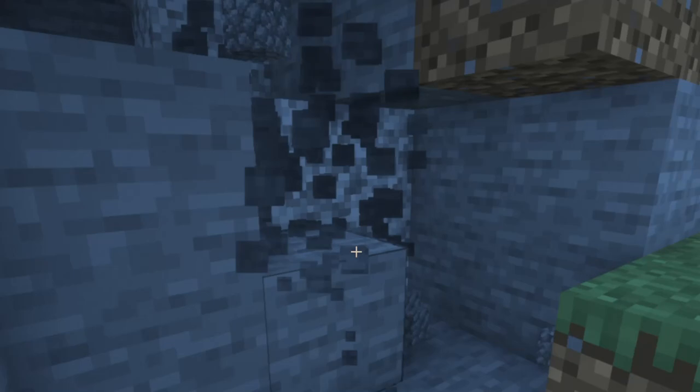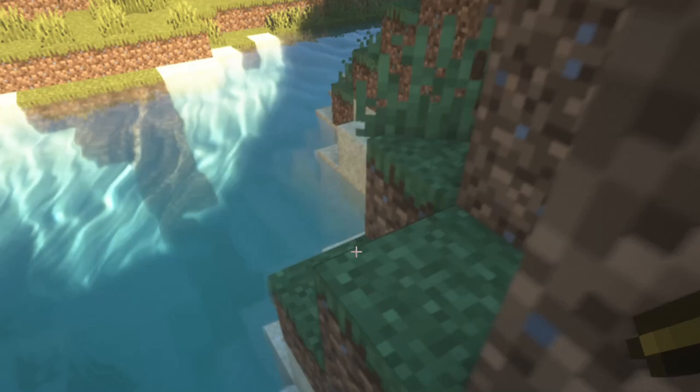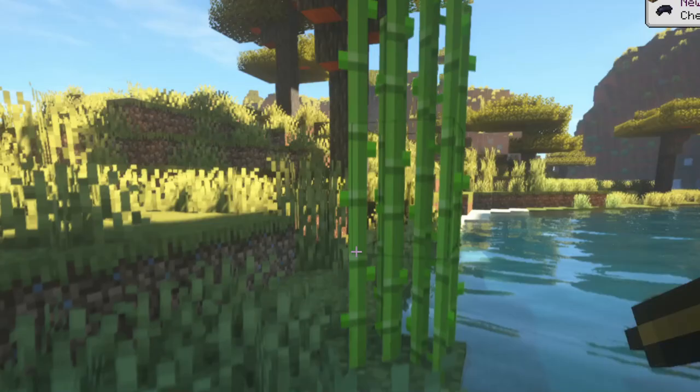Grab as much stone as we can before my pickaxe breaks - if it does. About 20 pieces should be enough. I'm not gonna go up there yet because I have no clue what is in there. Let's go - oh, ink sacs! Sugar cane, I need this. I'll take that, thank you. My inventory isn't very organized at the moment.